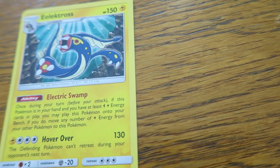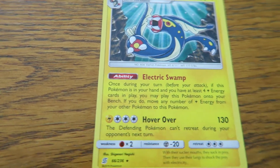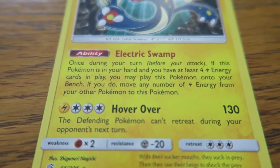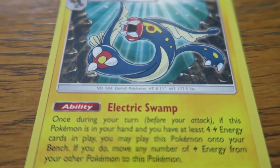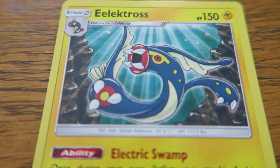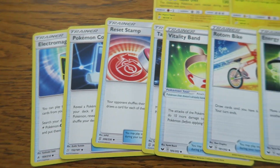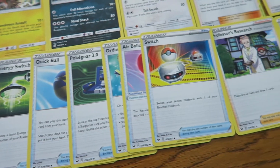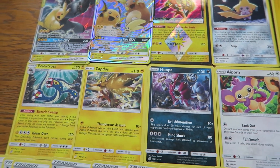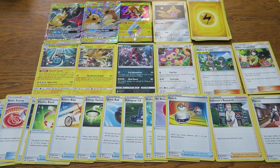The fourth important card is Tapu Koko. It has a strong attack, but its real power comes from its ability, Dance of the Ancients. If you can discard energy cards with Quick Ball, then use Dance of the Ancients, you can get Pikachu and Zekrom GX using Full Blitz sooner, which powers up your whole team faster. This deck features a lot of ways to move energy around, letting you retreat damaged Pokemon to deny knockouts. You can also play Electros directly from your hand to the bench with its Electric Swamp ability — the only way to get this Stage 2 Pokemon into play. This deck aims to finish your opponent off with a double knockout using Tag Bolt GX.